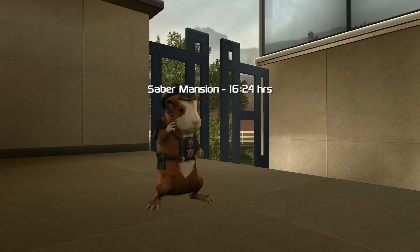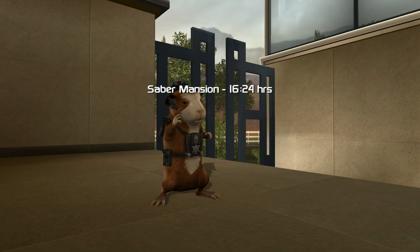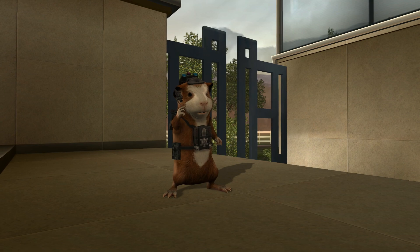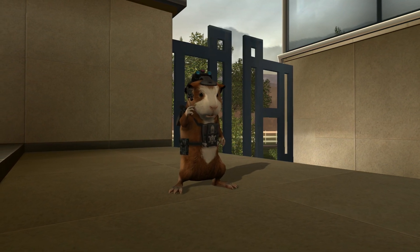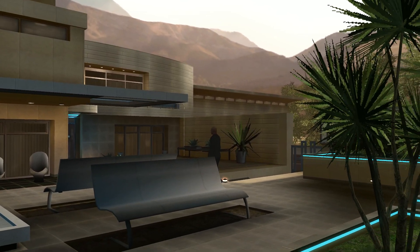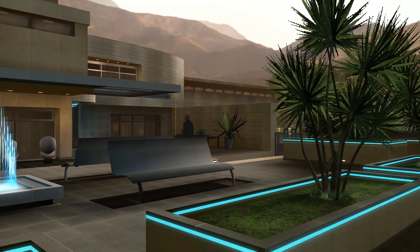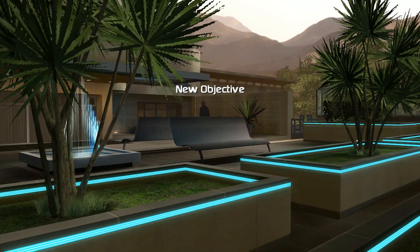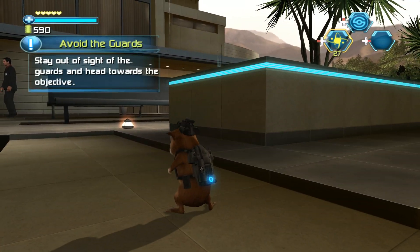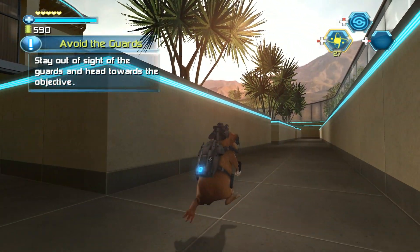Episode 1. Darwin, you reading me? Okay, I'm in. But the guards look like they're having a party out here. I'll proceed anyway, straight to the infill. You just stay in contact with me. Roger that. Plans indicate a drainage pipe on the far side of the guarding area. Confirm with a visual when you can.